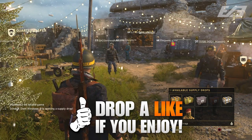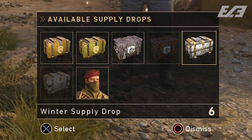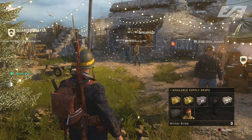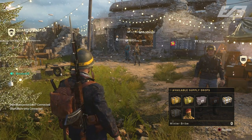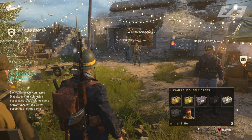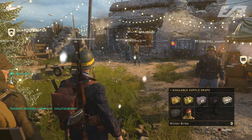If you take a look at your current inventory of supply drops in the headquarters, you'll see common supply drops, rare supply drops, common zombie drops, rare zombie drops, winter supply drops, a winter bribe, and then you can choose to go to the quartermaster. Many people may not have that final one — the winter bribe — and that's what I want to talk about: what is it, how do you get it, and what is it guaranteed to give you.